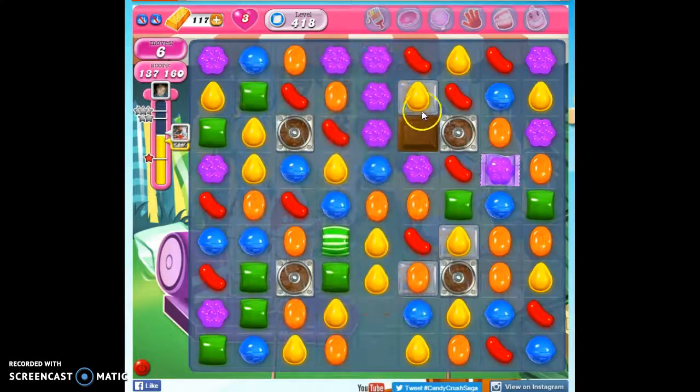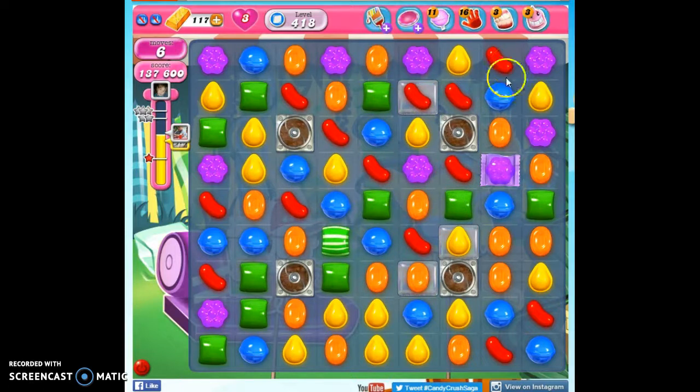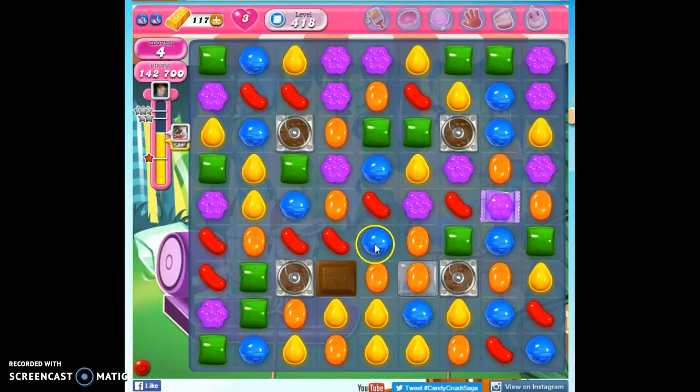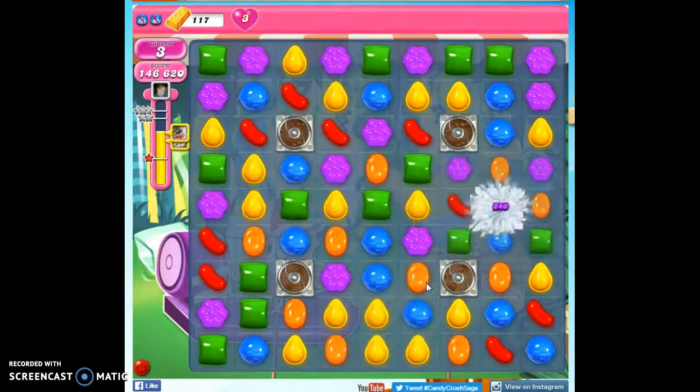Let's take out the chocolate and the jelly up there. Now we know we have these two jellies here once we remove this. Because if the chocolate covers it up and we can't see, we're in danger of missing it or forgetting where it was. This chocolate actually helped us — when we do this, it's going to take out the chocolate and drop this right into position. So that's how we beat this level.